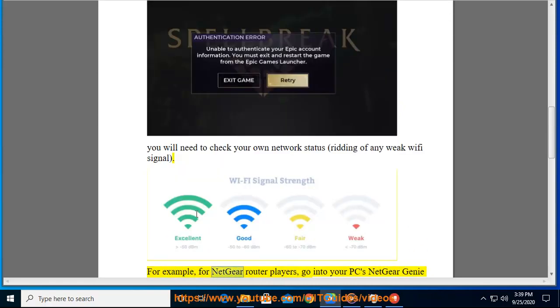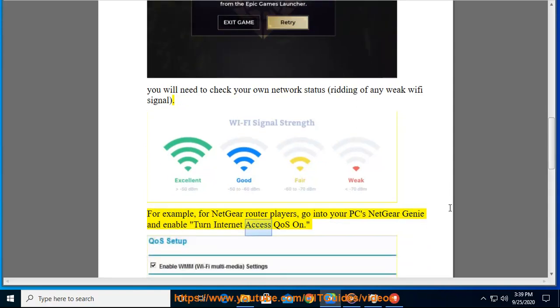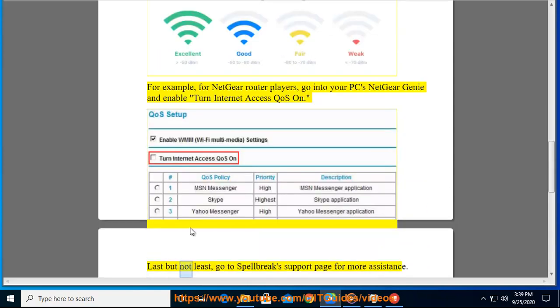For example, for Netgear router players, go into your PC's Netgear Genie and enable 'Turn Internet Access QoS on'. Last but not least, go to Spellbreak's support page for more assistance.